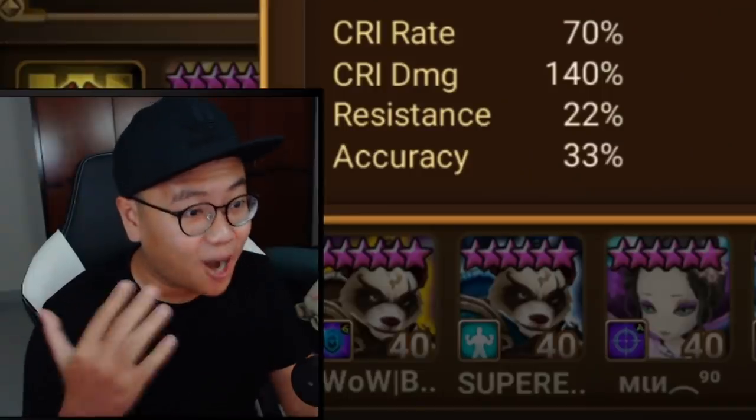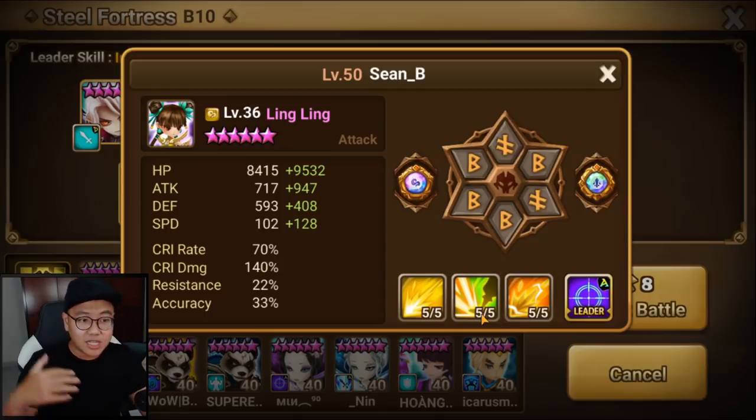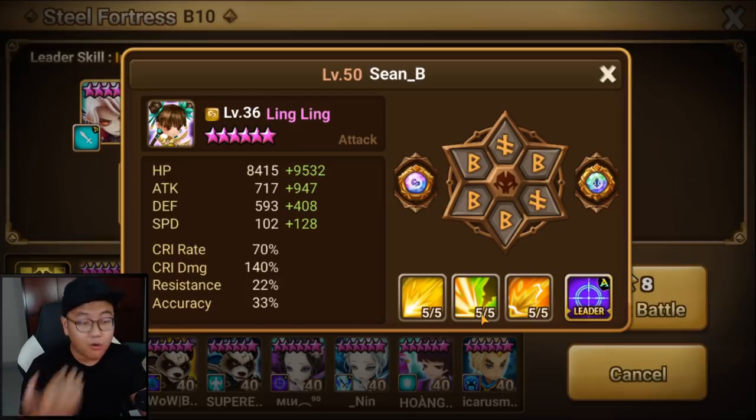Ling Ling is now the only unit in the game that can block buff with 3 skills. That is amazing. She can strip enemy buff with skill 2, and she is right now, in my opinion, the best buff blocker for this dungeon because she brings all you need.